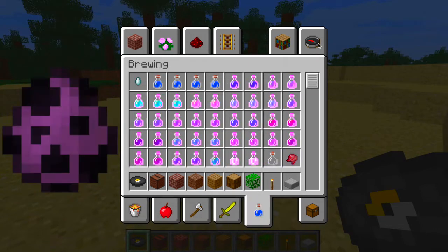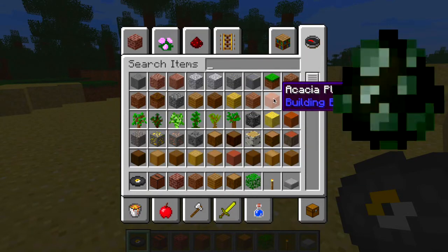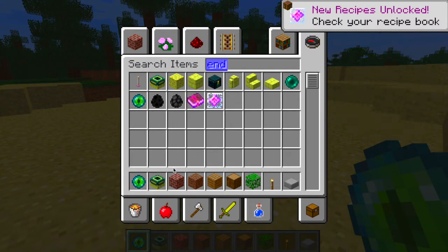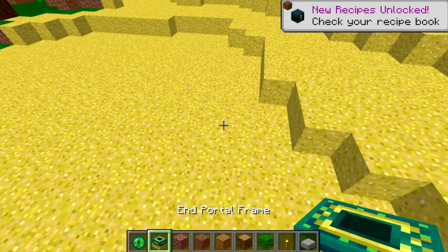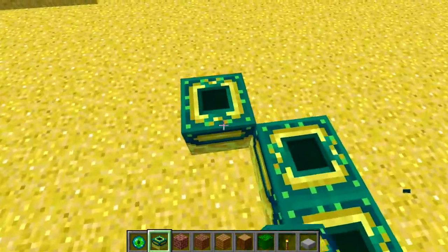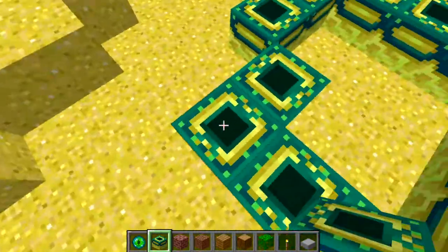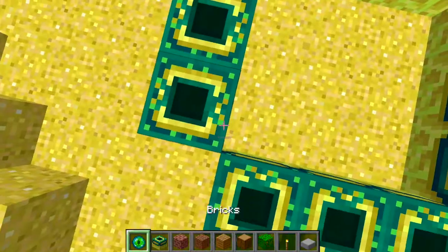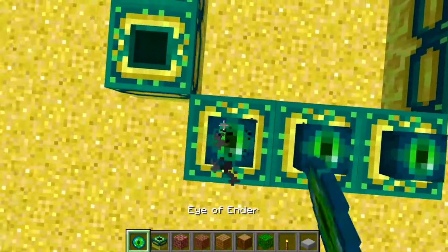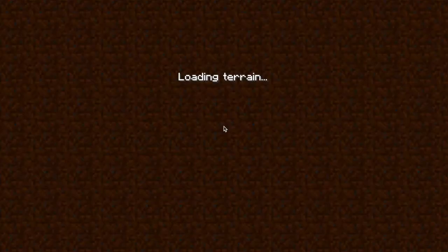So you have to construct an end portal. I'll grab this, grab that — I think we're ready. So I'll just create the portal, go to the End, and fight off the dragon. All right, I'm gonna go into the End. Boom, let's enter.